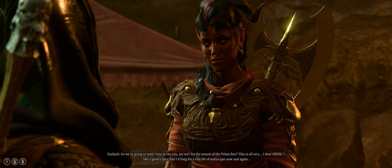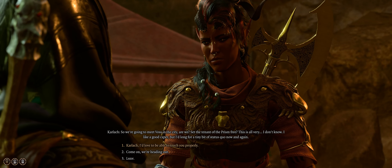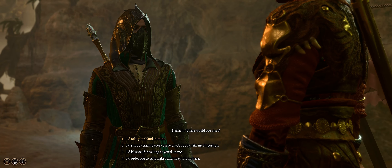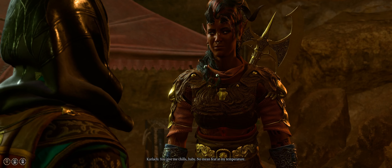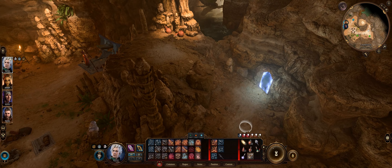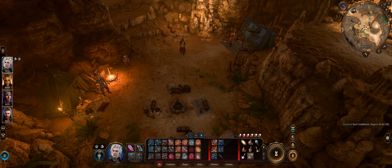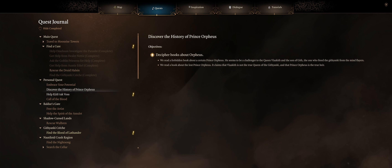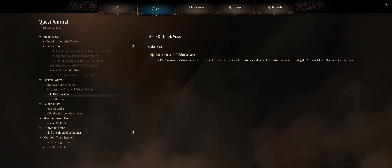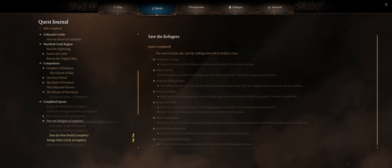Hey, Karlach! So, we're going to meet Voss in the city, are we? Set the tenant of the prism free? This is all very... I like a good cape. Where would you start? You give me chills, baby — no mean feat at my temperature. We better find a way to cool me off soon. All right, so what else do we need? Okay let's get out of there — it doesn't look like I need anything else from here at the moment. Help Kithrak Voss. Find the Blood of the Thunder. Campania's Daughter of Darkness — completed quests.